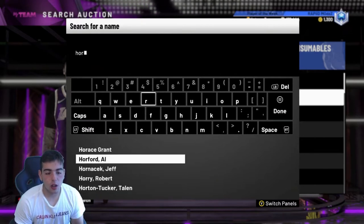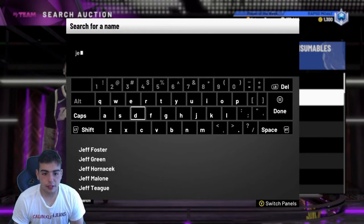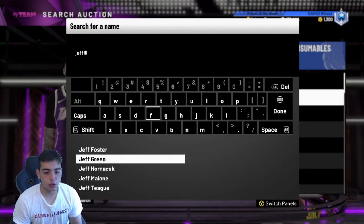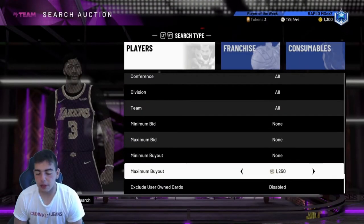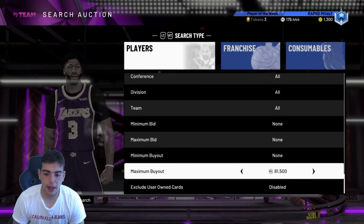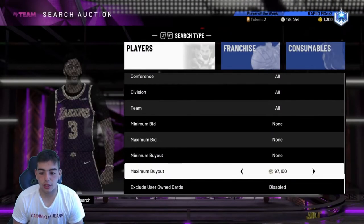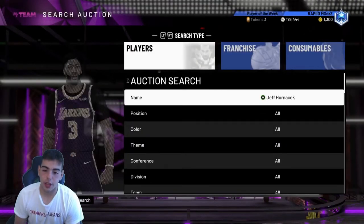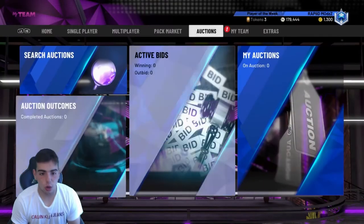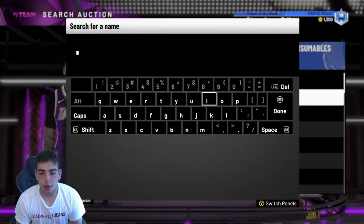Let's check out Jeff Hornacek because he is a diamond evolvable player — I want to check out his price. He went up a lot: he's literally over 100K now, which is interesting. Jeff Hornacek's now over 100K — he was about 70 to 80K not too long ago. Same with MJ — MJ's way over 100K. So they went up a ton.